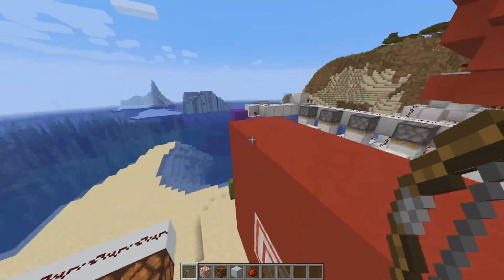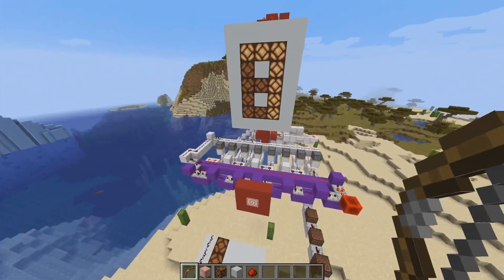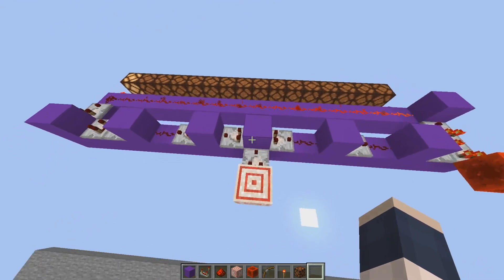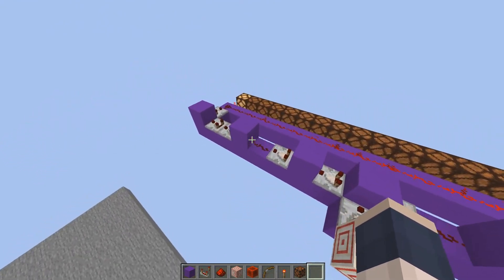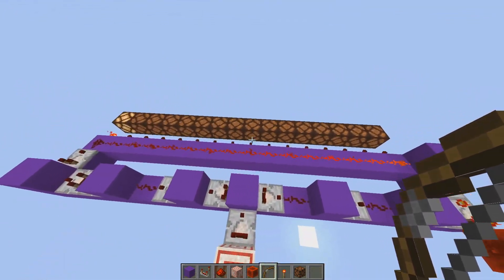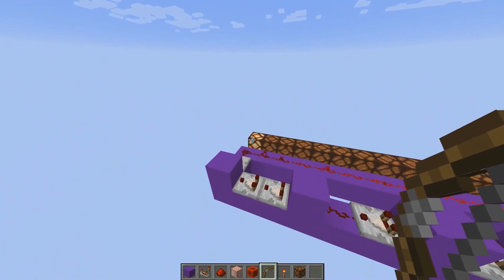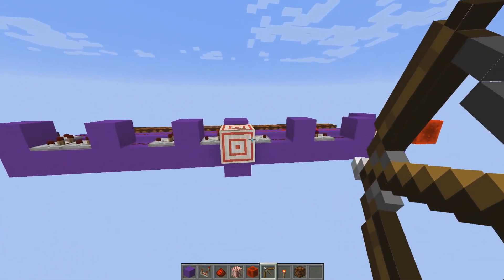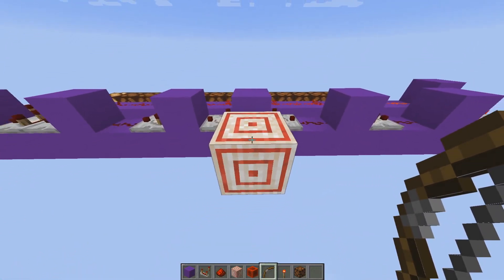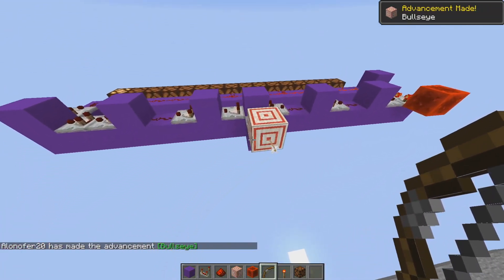In this video, I'm going to show you guys how to build this, as well as how it works. Without further ado, let's get started. The first segment we're going to look at is the target block decoder — that's what I'm going to define this as. Basically it's this purple circuit over here. What it does is take the target block's output and convert it into one of these outputs based on where you hit. Right now it's 0, but if we hit up in the corner it switches to 1, and if we hit in the middle it'll switch to 15. Bullseye.